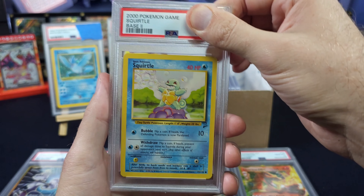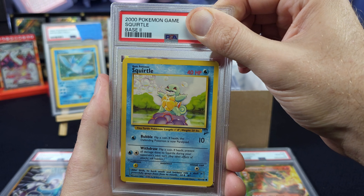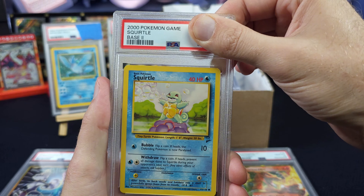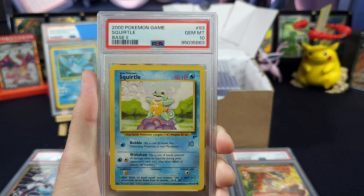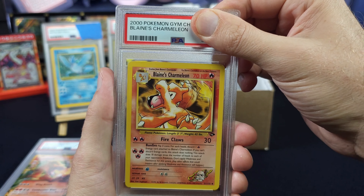Base Set 2 — just a Squirtle. I wanted to send this because ungraded it's two dollars, but being pack fresh: grade 8 is 15 dollars, grade 9 is 20, PSA 10 is 60. So a 60-buck two-dollar card if it's a ten. Even though we've opened base set twos that were light, there's still an opportunity to make money here. Two, one — that's what's up! Hashtag Squirtle Squad!